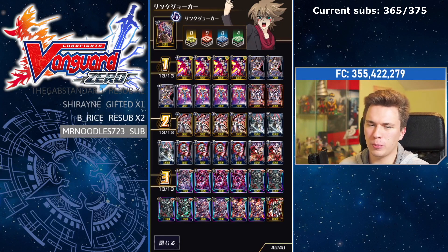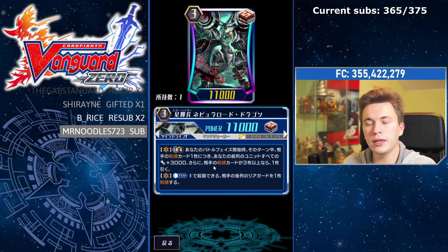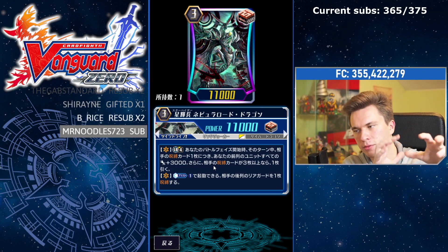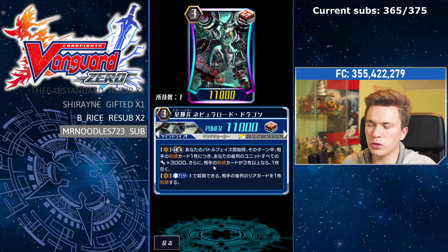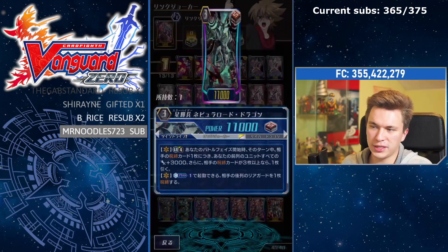Moving to Link Joker — I got a lot of SPs for Link Joker, so this is my base build. I've been playing a fair bit but definitely feel there are more improvements to be made. Obviously the break ride is super important; Nebula Lord pops off and gives extra power. There are only two cards in the clan right now in Zero that can actually plus. Locking doesn't technically count as plusing because you're not removing a card from the board — you're just temporarily making that slot unusable. The only real pluses are Nebula Lord's effect — draw one at the start of your battle phase if your opponent has three or more locked cards — and the Deer, which is an on-hit counterblast two to draw one.